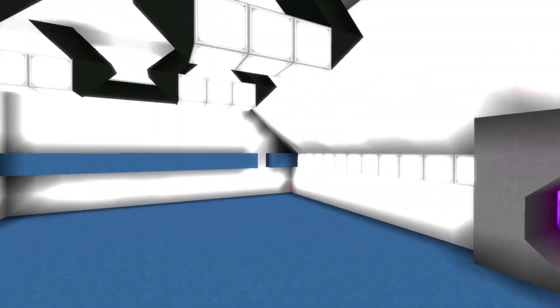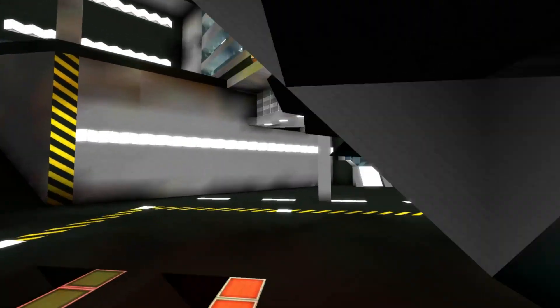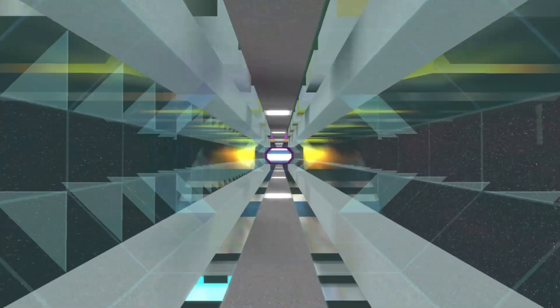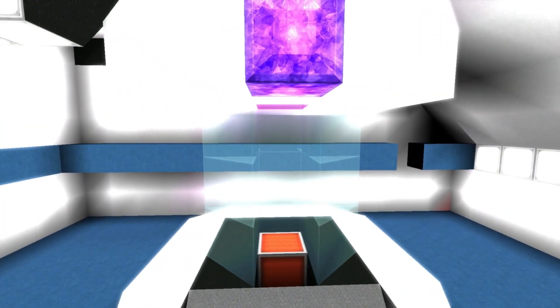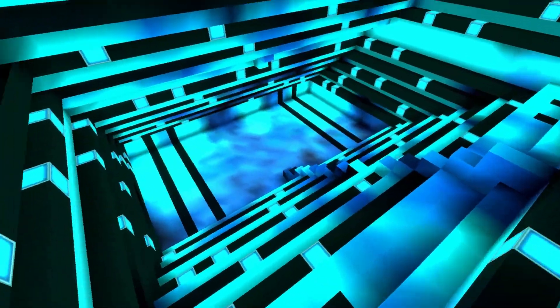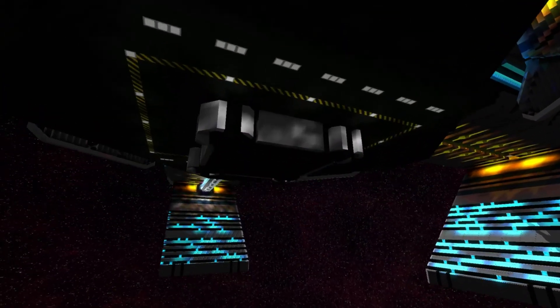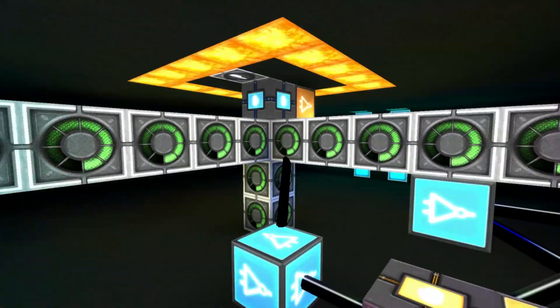I'm not sure if a block is missing or if it's intentional that they placed the design that way. I do like the purple color, which indicates maybe something different is going on in these rooms, such as cloning processes. Let's see if there's anything else going on in this station. There does appear to be some logic in here as well.